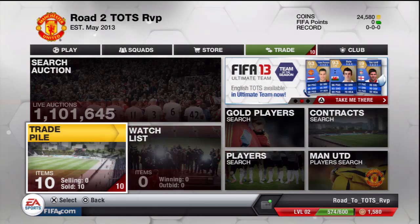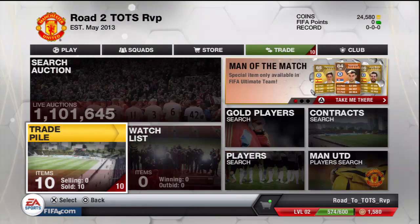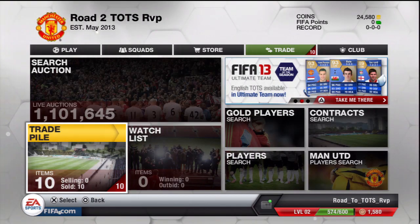What's up guys, Boyle96HD here. We are back with episode 2 of Trading Through Team of the Season Van Persie. We have 24,000 coins, so let's see what players we can get. A big thank you to UT CoinShare — if you want coins, check my links in the description.